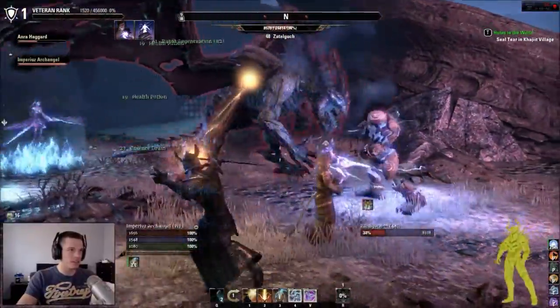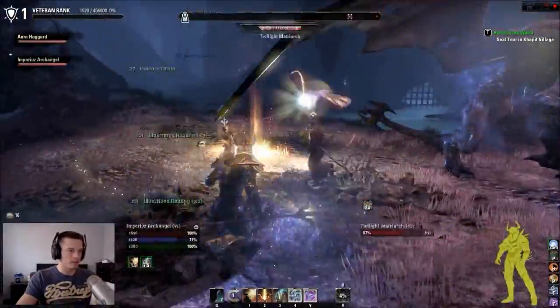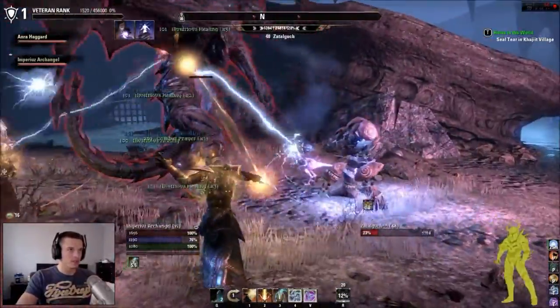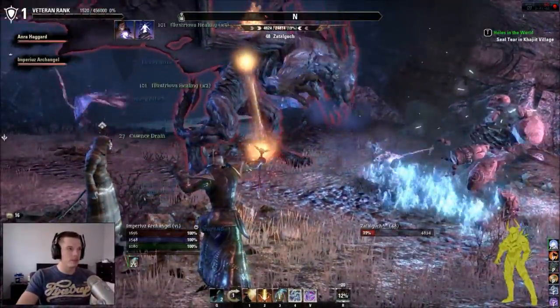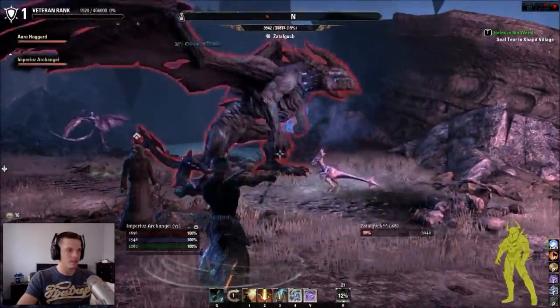It seems to be glitching a bit. He's at 23 health here. You get a whole skill point for killing him, which is pretty damn cool. Oh, that was a cool attack!